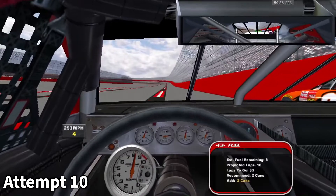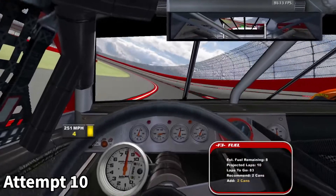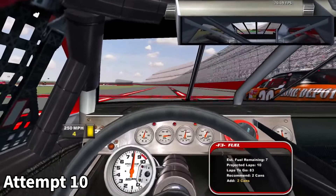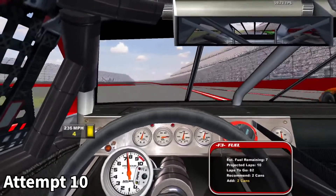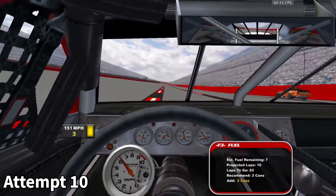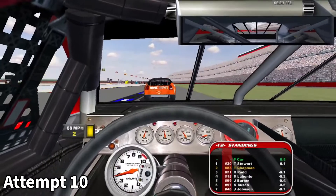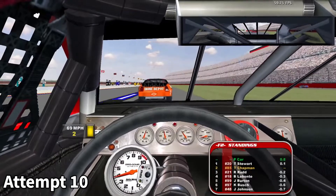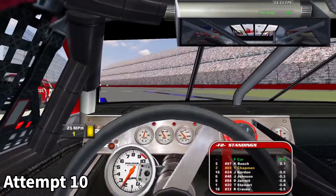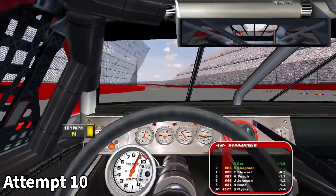I'm doing pretty well for attempt number 10. We've passed the first pit stop and we have only a few laps left to the second pit stop, especially now that the caution's out because the AI somehow wrecked. Unfortunately, I did not win the race to the starting line to take the caution, so I'm going to have to follow the 20 car all the way around the track, which is no big deal — except that I don't trust the pack to slow down safely when they catch the pace car. Fortunately nobody crashed while lining up behind the pace car, so we made our second pit stop under yellow. And as you can see, I won the race off of pit road.